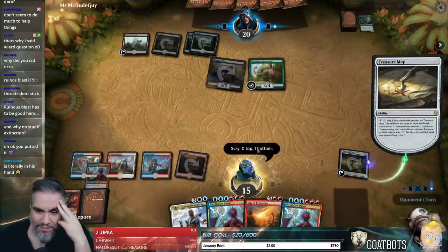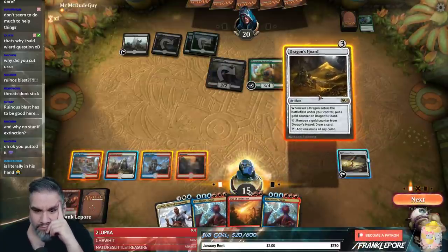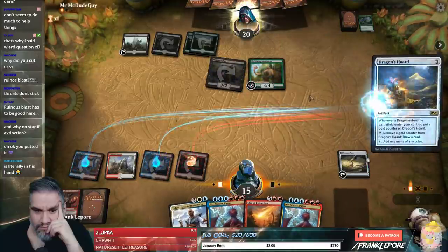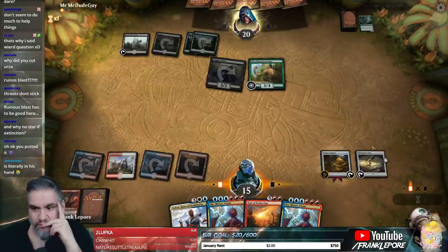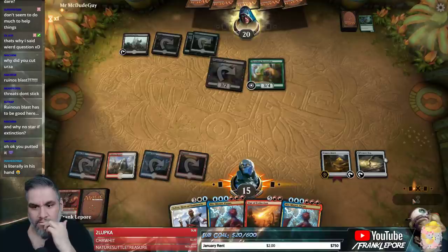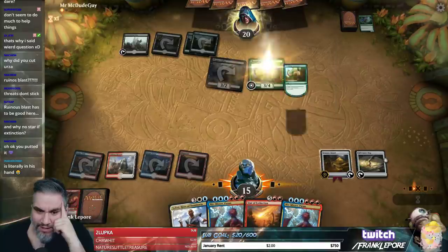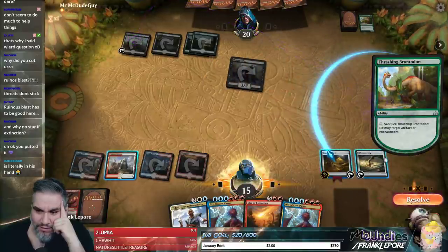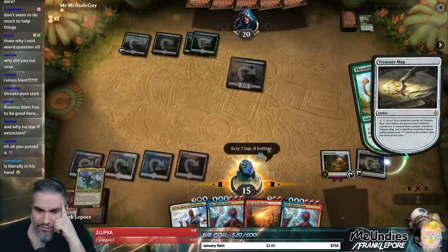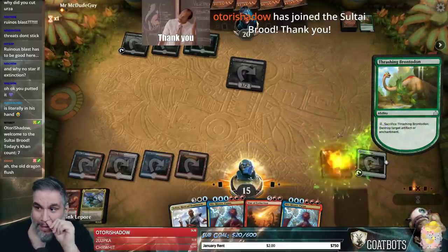I want it to always stop on the opponent's end step, but maybe that's not a thing. I don't know. They were both Niv-Mizzets. Sailor of Means seems like another great situation where Sailor would be great here. You're gonna kill that guy, huh? I will keep that guy on top. We don't have any black mana.